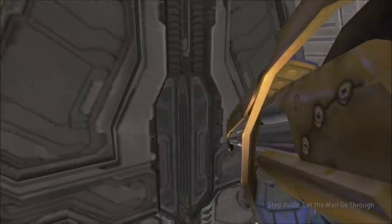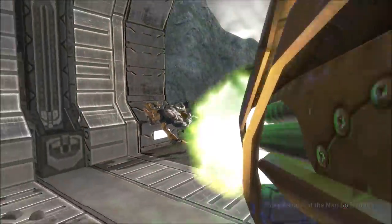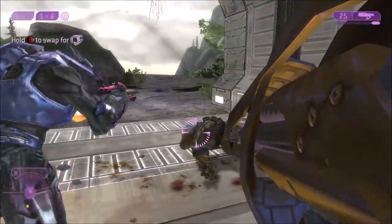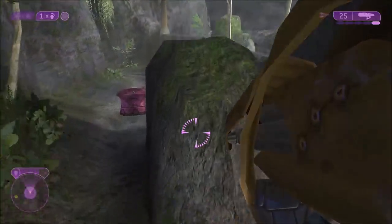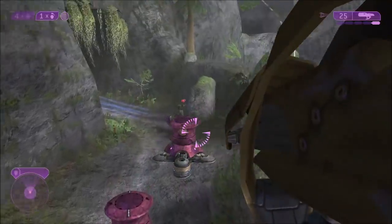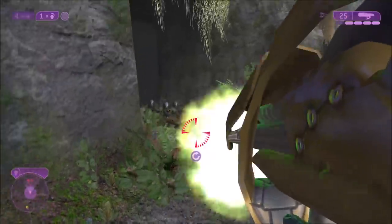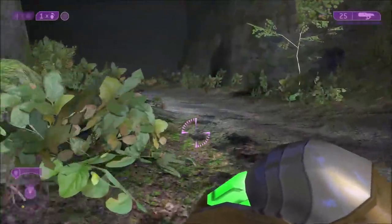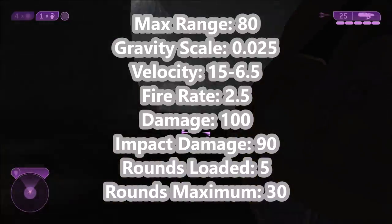In Halo 2, the fuel rod gun makes a return and is actually usable by the player by default, but only in campaign. There are no multiplayer maps where you can use the fuel rod gun unless you count the PC version of Halo 2's example map. The fuel rod gun is also quite different — aside from visual appearances, it's no longer battery based; it's ammo based now.